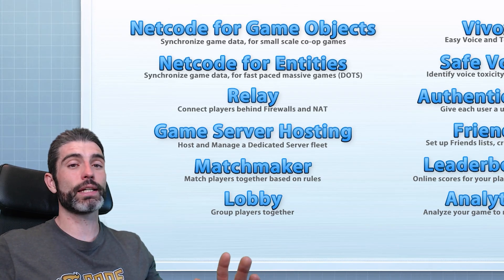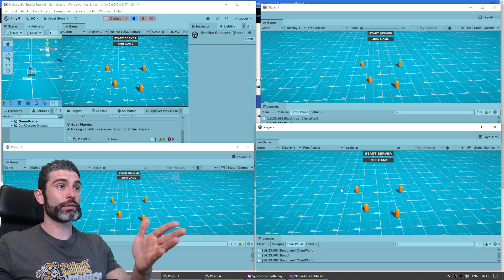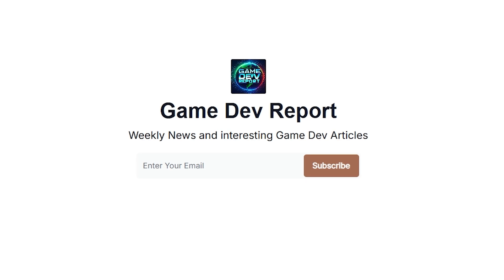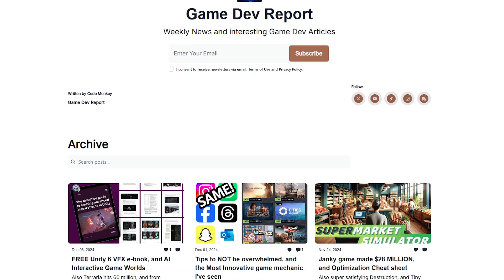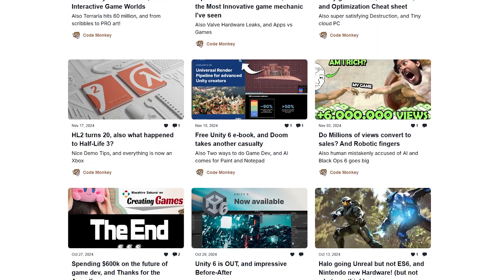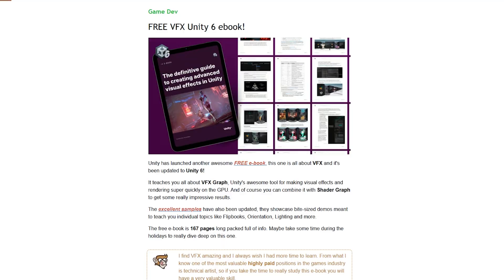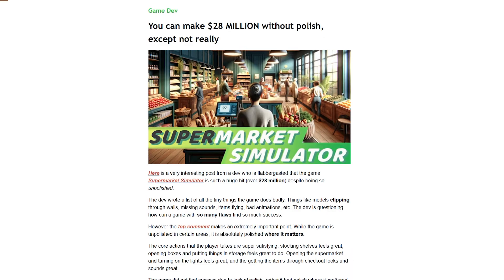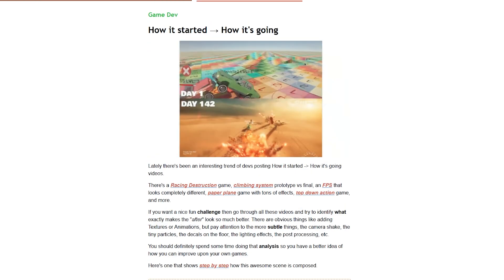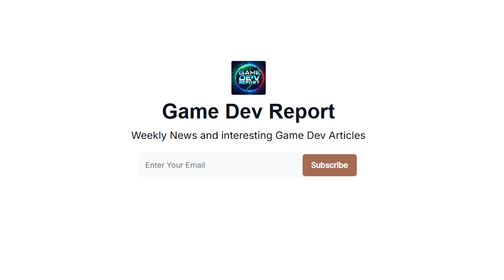Making multiplayer games has thankfully never been easier, and now thanks to this tool, it is even faster. Also, if you want to stay up to date with what's going on in the industry, check out my Gamedev Report newsletter — a free newsletter where I cover the latest Gamedev news and interesting articles. Things like a really awesome free VFX Unity ebook, how a janky game made 28 million dollars, how much money Steam developers actually keep, and fun topics like the before-and-after trend developers were posting. Sign up for free with the link in the description.